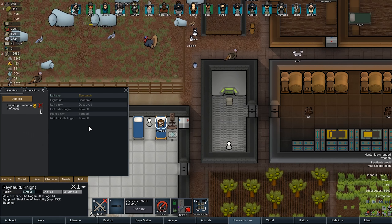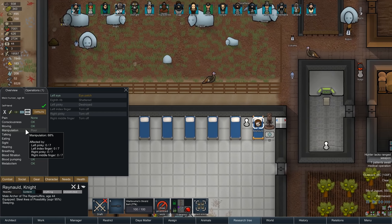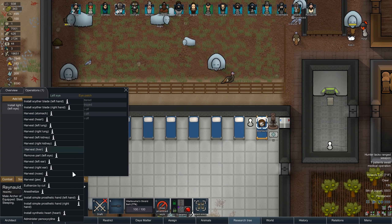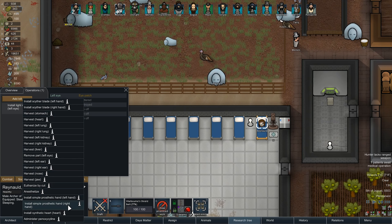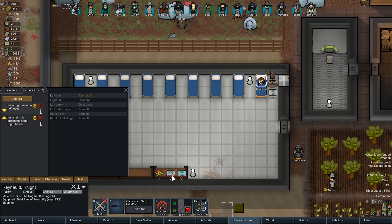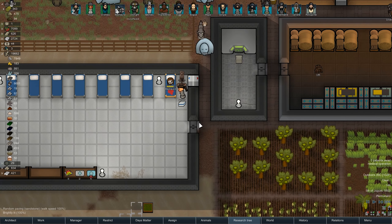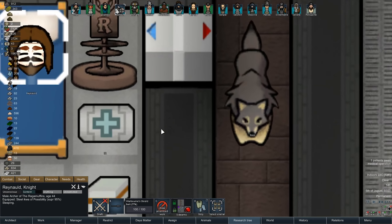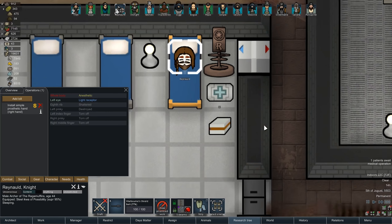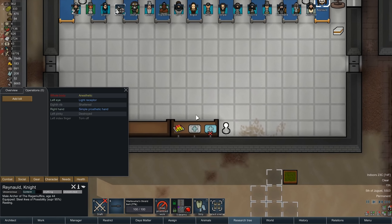Prosthetic hand is tempting, but I don't think he's missing that much on his hands, is he? His manipulation is down to 68. Maybe we should. Yeah, we'll put a prosthetic hand on his right hand here. We'll use the other Glitter World Medicine for that. Boop, that's done. Oh my god, the boy has two eyes.